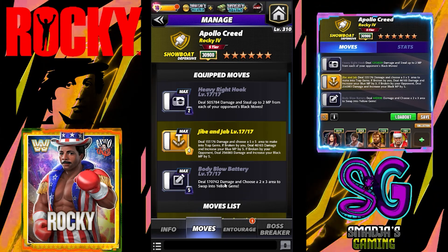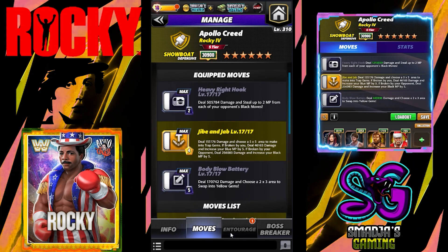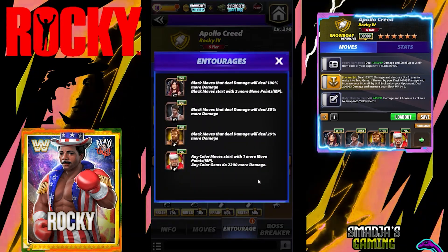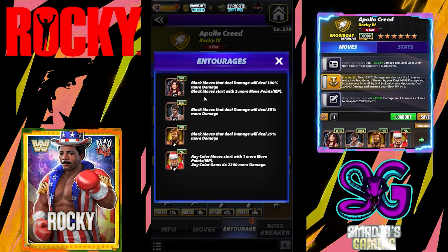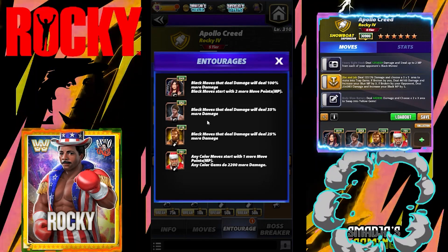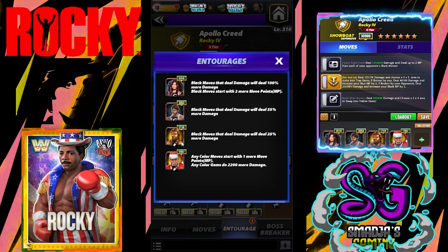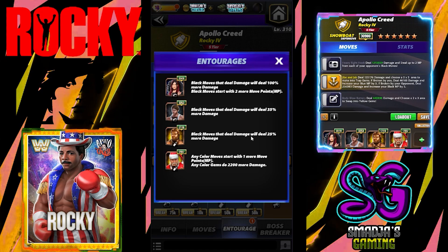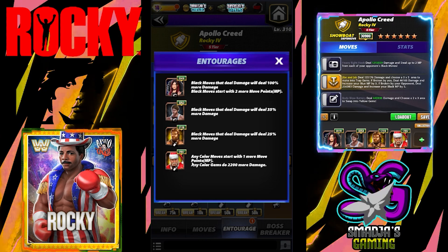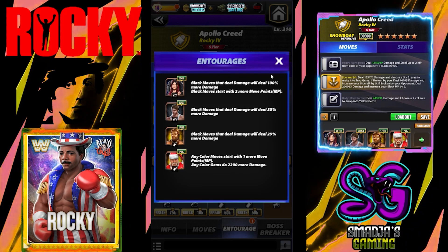Very low MP charge for all 3 moves: 2, 4, 5. For the entourage on that build, I have EO — black moves that deal damage will deal 100% more damage and black move starts with 2 more MPs. Dean Ambrose — black moves that deal damage will deal 35% more damage. Coaches: Hall of Fame Ted DiBiase — black moves that deal damage will deal 25% more damage. And Santa Hogan over 17k — any color move starts with 1 plus 1 MP and any color gems do 2,200 more damage.